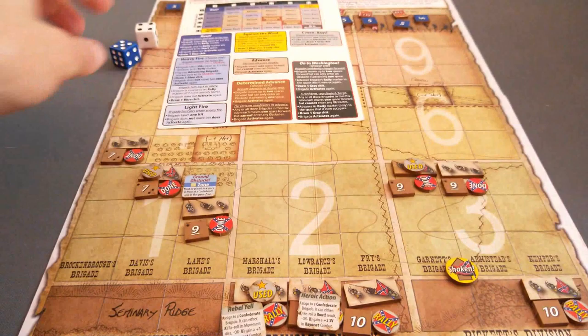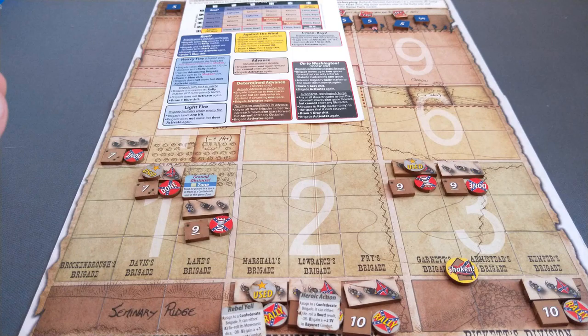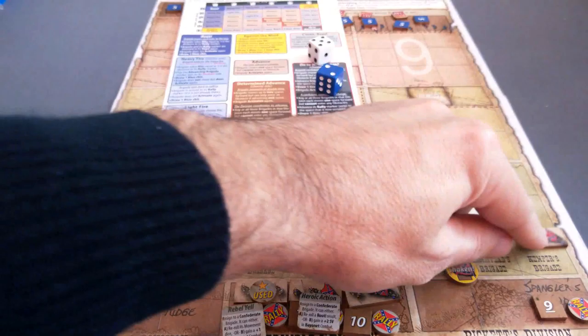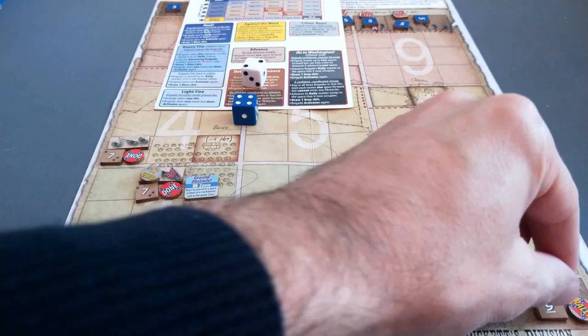Finally, we'll do Kemper's brigade. They advance: 3-3 is actually a light fire. So they take a hit - they get off their starting positions but don't move, and can activate again. 3-5 advance. 2-5 advance. 2-4 advance. Same again - end of the green zone. Nice place to rally.